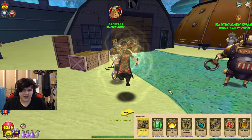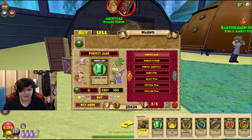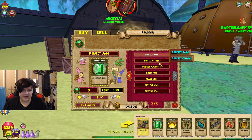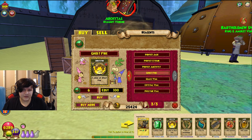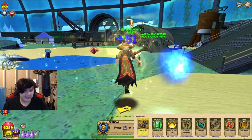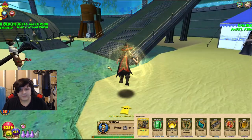Perfect Jade and Ghost Fire — you can get those from right here. You can see Perfect Jade right here and Ghost Fire right here. Really easy. That's another two reagents out of the way.